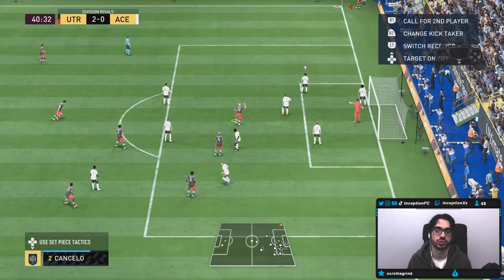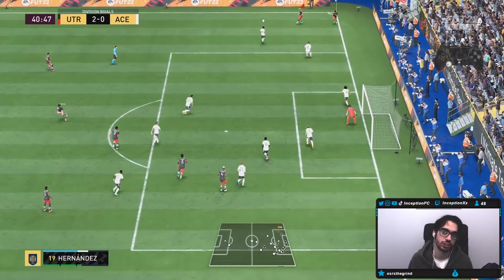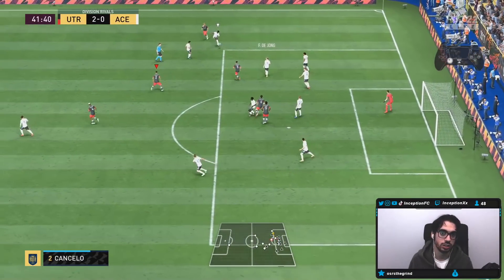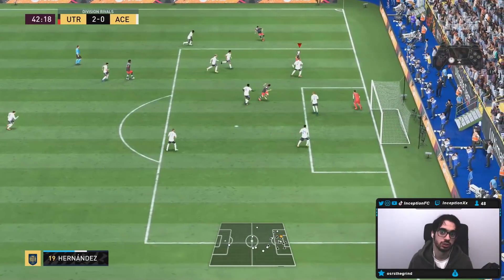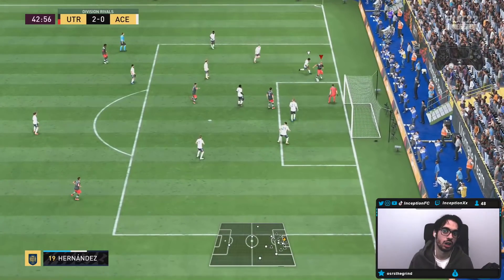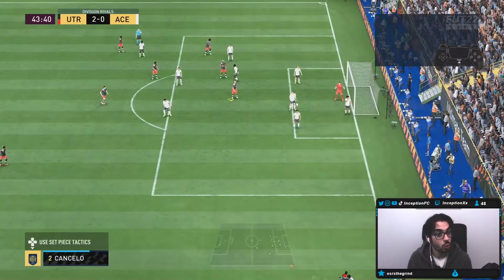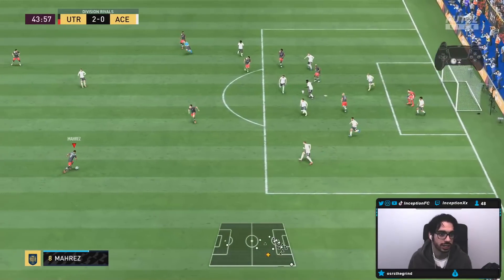I knew the near post wasn't going to work there, so I was going to try to go far post. Unfortunately I don't think it registered. Sometimes the flicks will get you the ball — the roulette. A little ball roll touch. I really wish they gave you that angle, man. It would have been a warranted goal, but it's just not one of the FIFA finishes in this game. You have to go for a ball roll or a shock cancel against that.